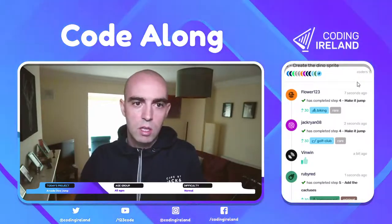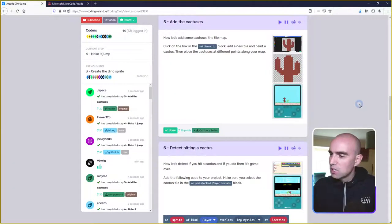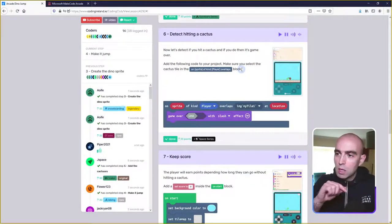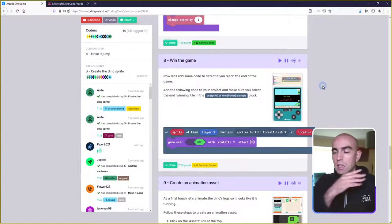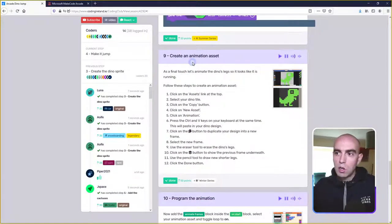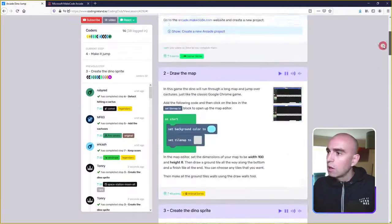We're still at 17 coders. Let me look ahead: step four we're going to make a jump; step five we add cacti; step six we detect hitting a cactus — game over; step seven we keep score, adding points as you last longer; step eight is winning the game by reaching the end goal; step nine if we have time we'll animate the dinosaur's feet as it runs; and step ten and eleven round things out.